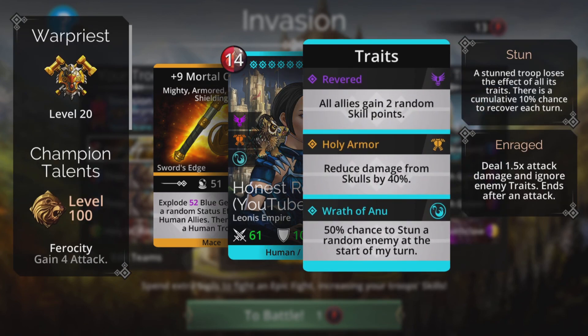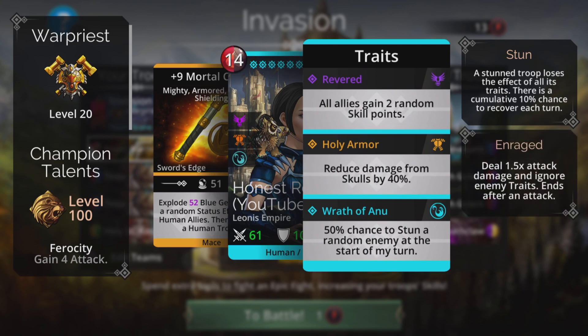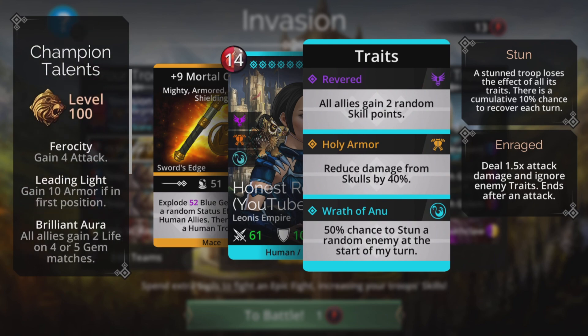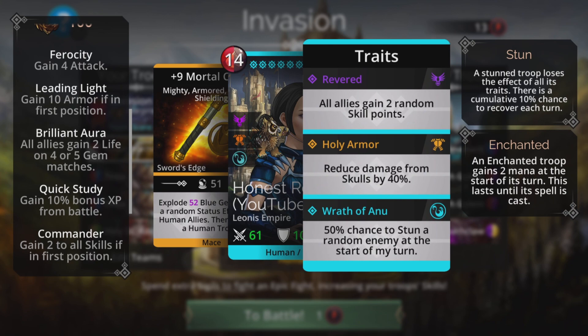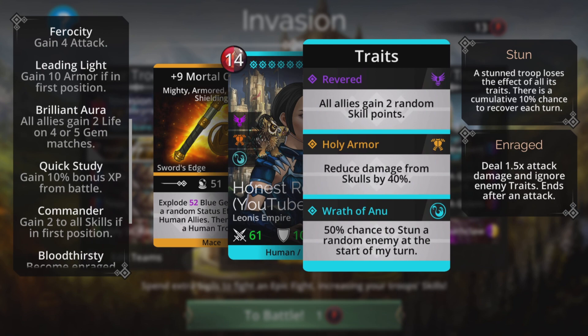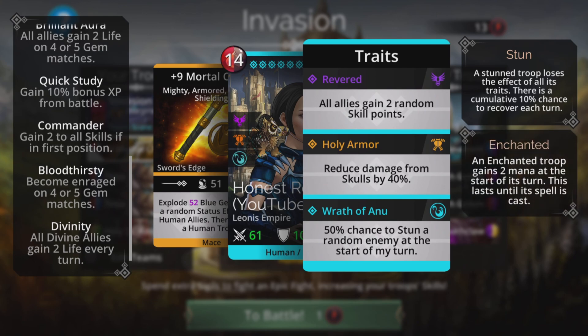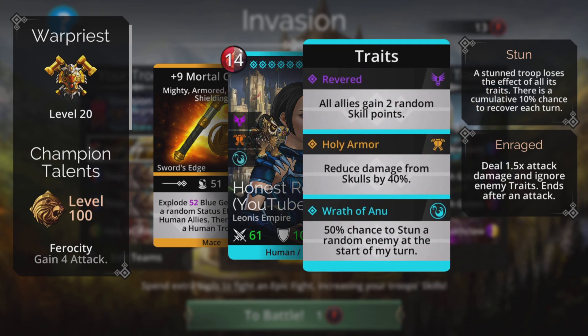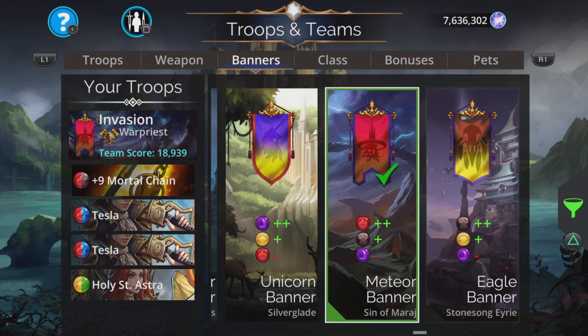You want to be in a Human class for this — War Priest or Plague Lord are the options. War Priest is definitely better here because this team doesn't use purple, and Plague Lord is based around purple. For this we'll have Ferocity, Leading Light — gain 10 armor if in first position, which aids Tesla's damage — plus Brilliant Aura, Quick Study, Commander, Bloodthirsty, and Divinity. Great set of traits, and that third trait has a 50% chance to stun a random enemy at the start of your turn. The banner is plus two red, plus one brown, minus one purple.